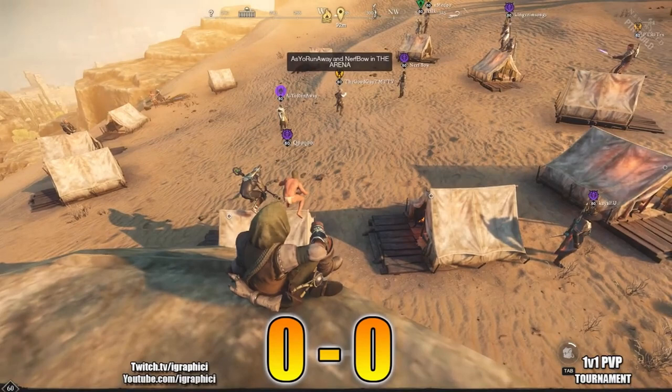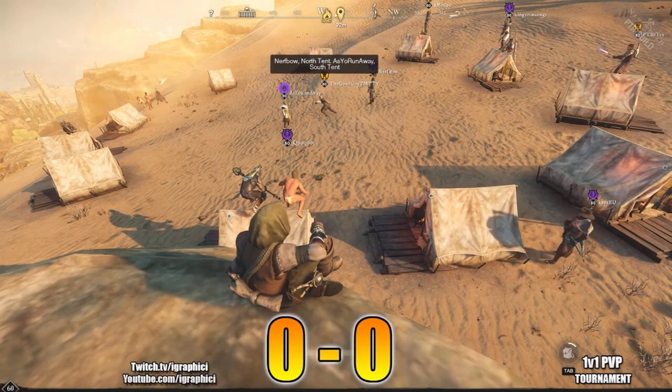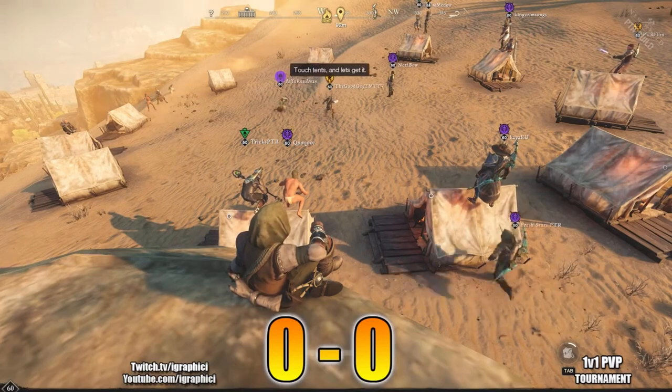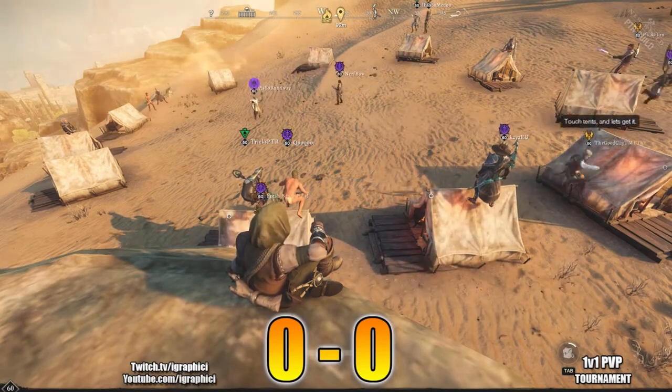Game of the game, guys — pressure, pressure, pressure. With some of these builds, you have to apply pressure or you're just going to lose. Another fun match here. Nerf Bo versus Mage again — both had great round twos, we'll see what they do in round three. Nerf Bo was very dominant versus Mage previously, so it's going to be interesting.